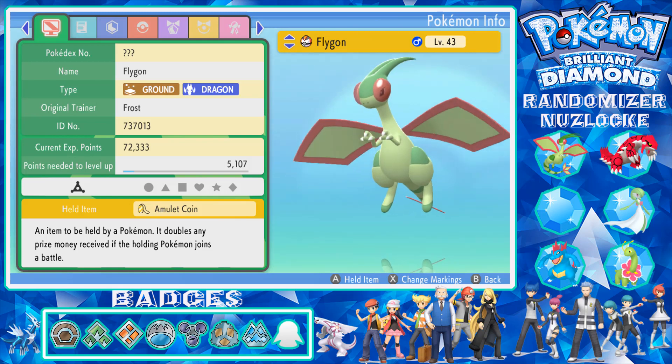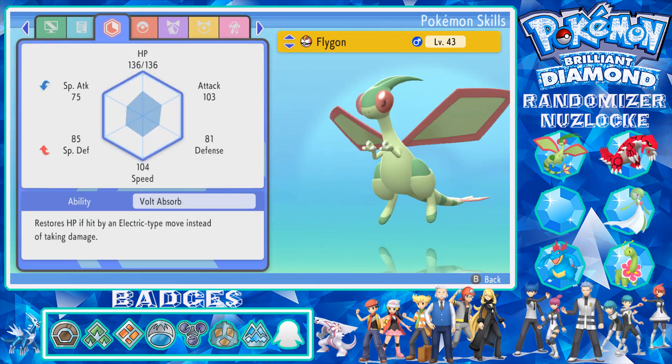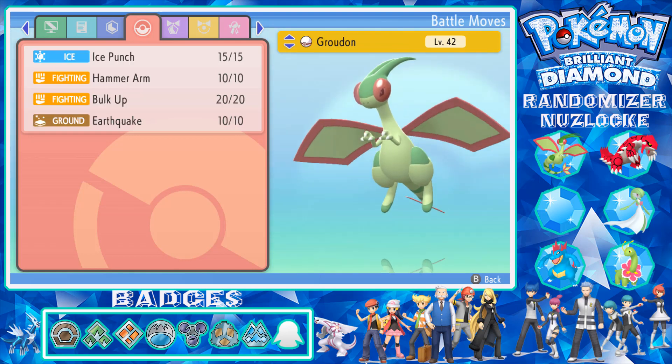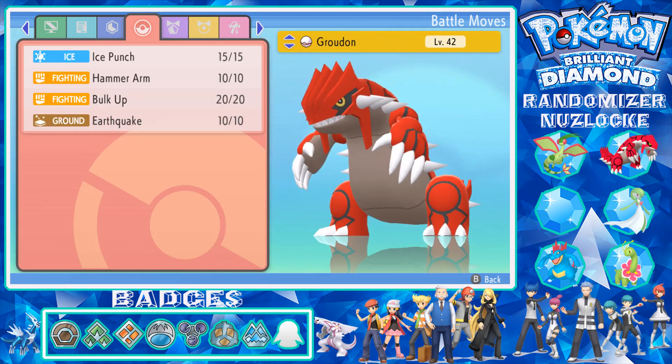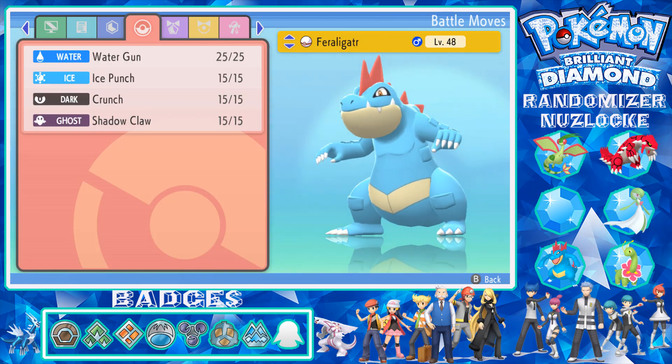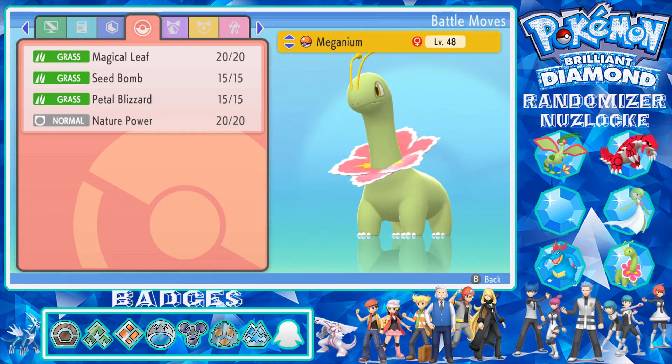We've got Flygon at level 43 with Bite, Dragon Tail, Fly, and Shadow Force. Groudon is at 42 with Ice Punch, Hammer Arm, Bulk Up, and Earthquake. Gardevoir is at 42 with Calm Mind, Hypnosis, Draining Kiss, and Psychic. Feraligatr is at 48 with Water Gun, Ice Punch, Crunch, and Shadow Claw. And Meganium's at 48 with Magical Leaf, Seed Bomb, Petal Blizzard, and Nature Power.